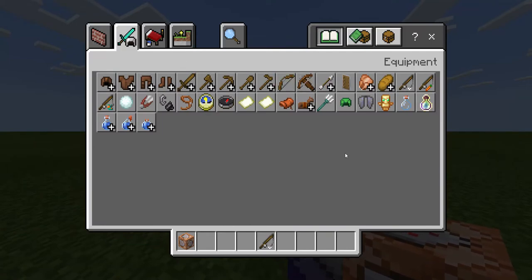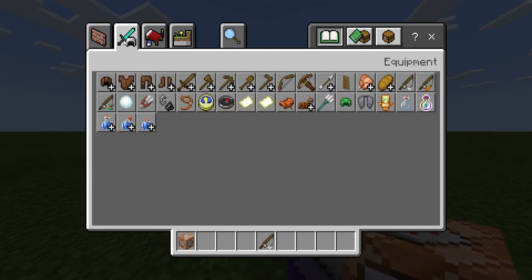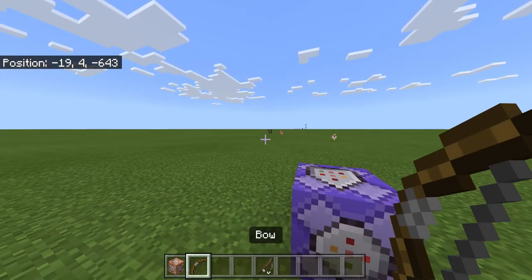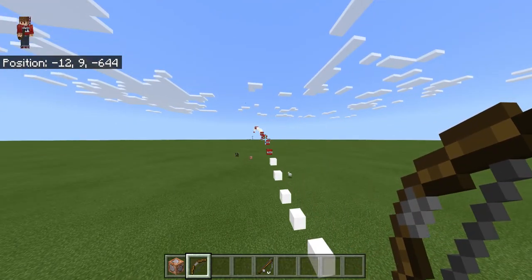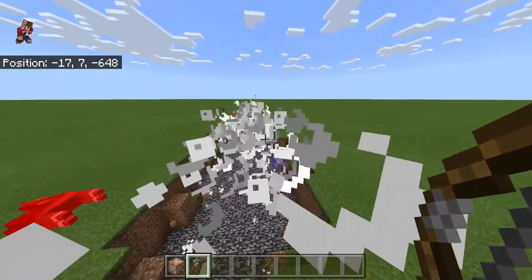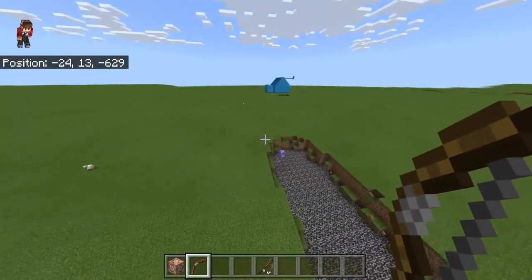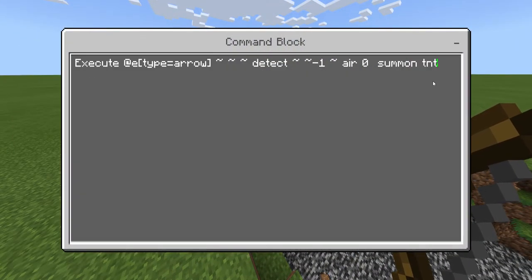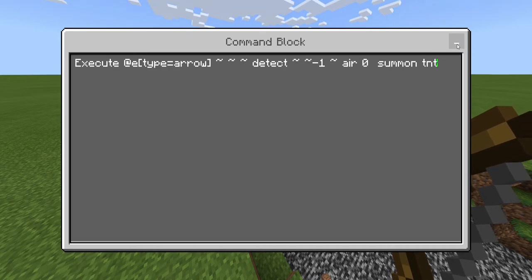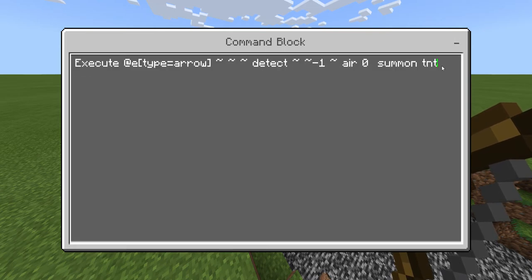Hello guys, what's up! I'm just going to show you a little TikTok left back here. So I want to shoot TNT — and I can! So if you want this in your Minecraft world, all you have to do is type this thing right here, and you can do it with anything that you want.